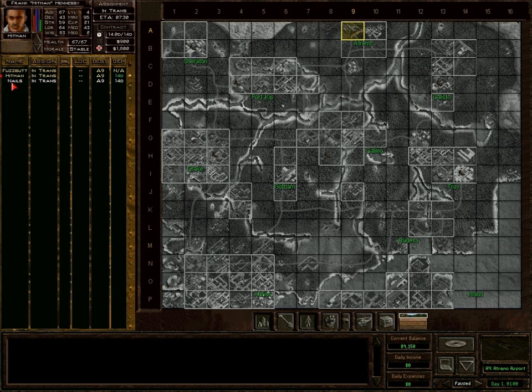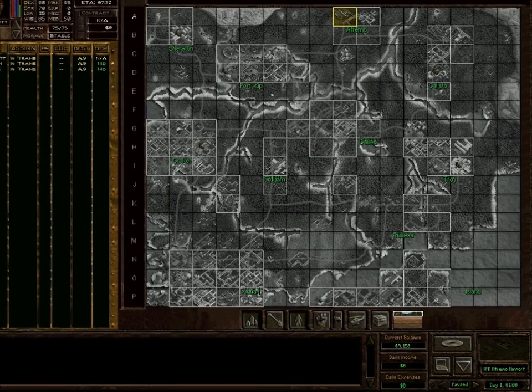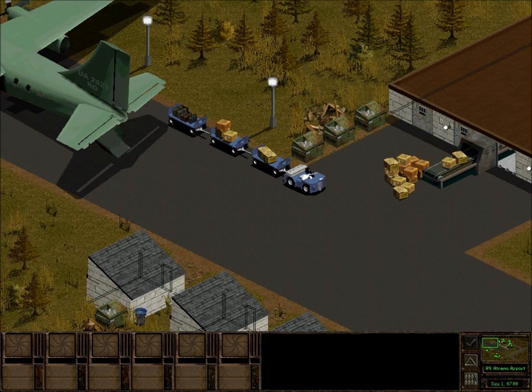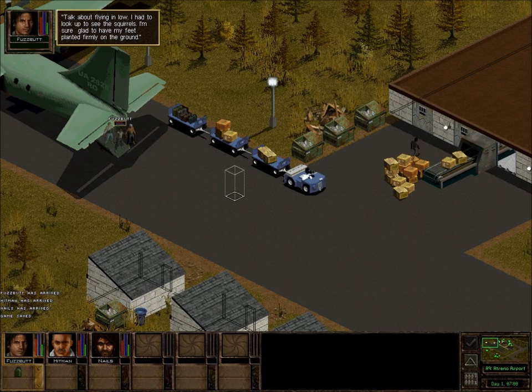So at that point we've got our three guys. We'll be getting more of them, and we are going to land in Drassen here. Lovely loading screen — we'll skip over the insanely loud airport zone. Save it.